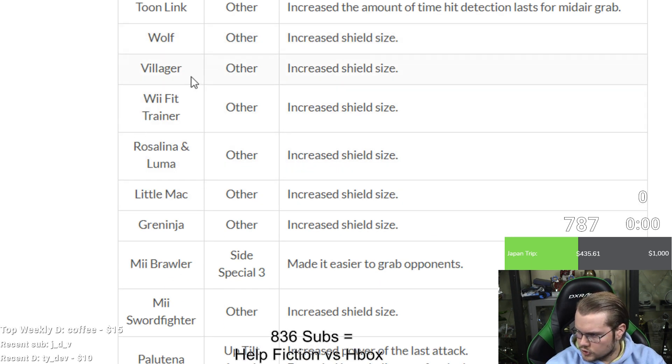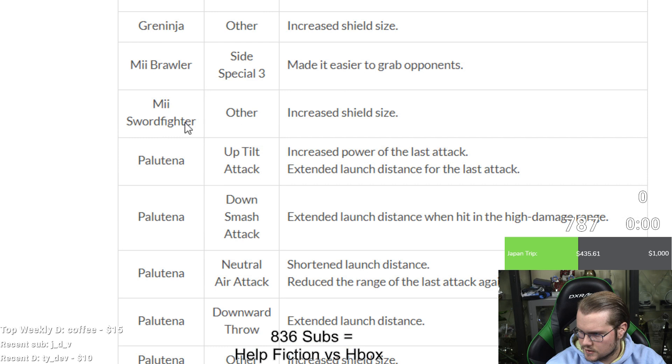Wolf, Villager, Pokémon Trainer, Rosalina, Little Mac, and Greninja: all increased shield size. Mii Brawler side special three: made easier to grab opponents. Mii Sword Fighter: increased shield size.